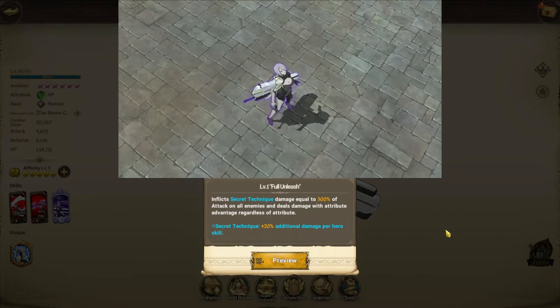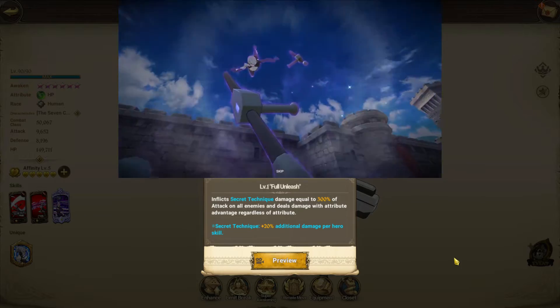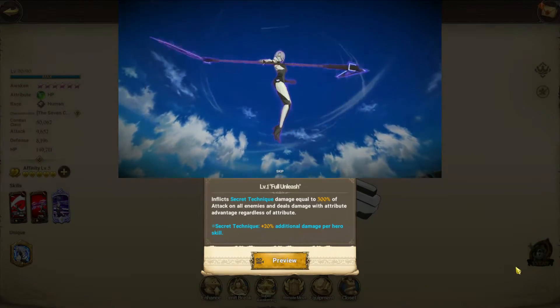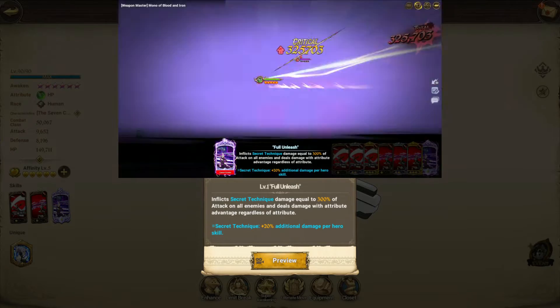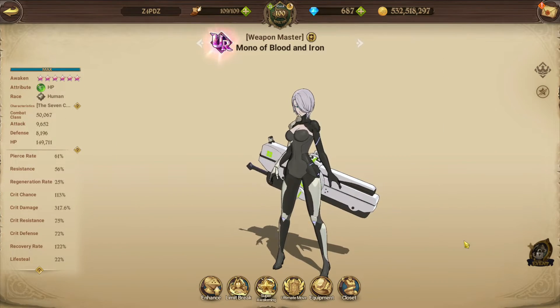Her ultimate is basically like the OG Lost Vain's ultimate - the secret technique. The more copies of your Mono cards you have in your hand, the more damage you deal, with a 20 percent additional bonus. With a melee build, she's a pretty decent damage dealer overall.